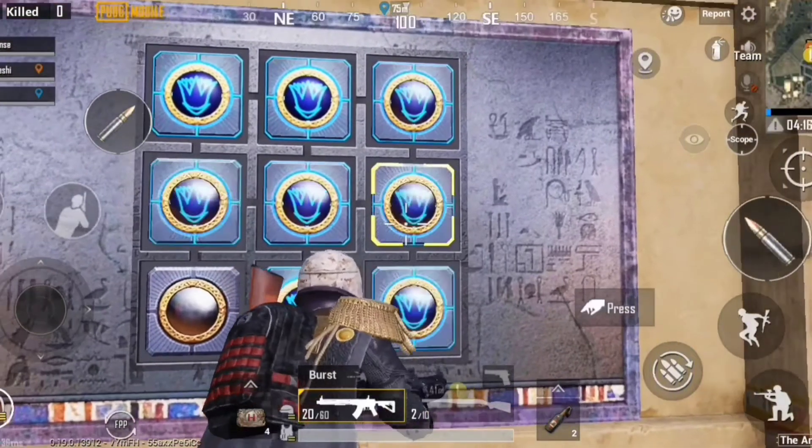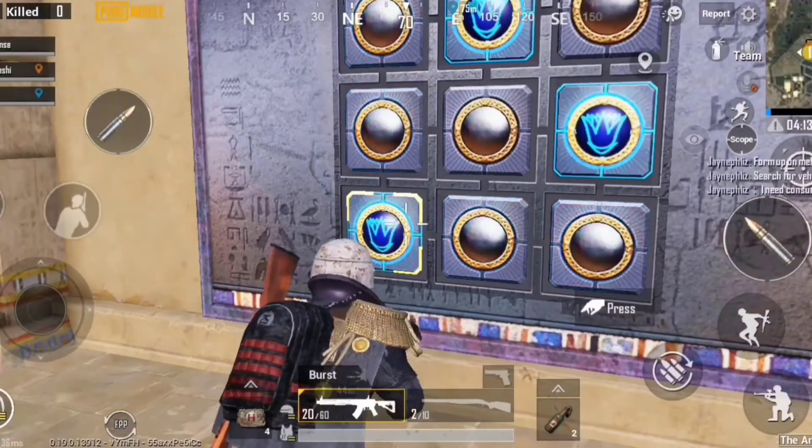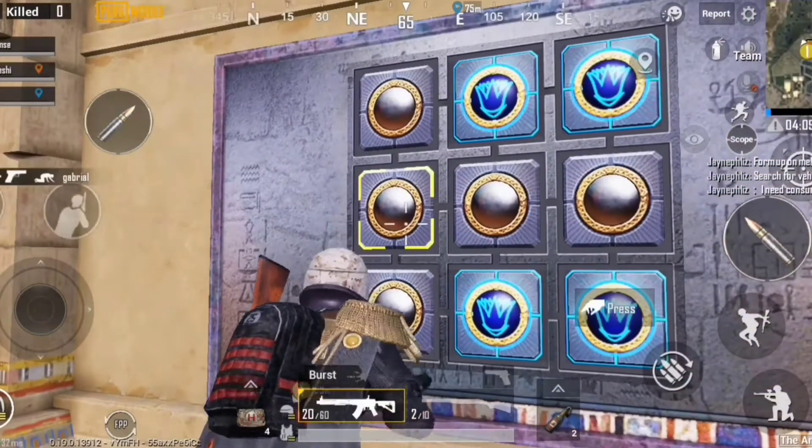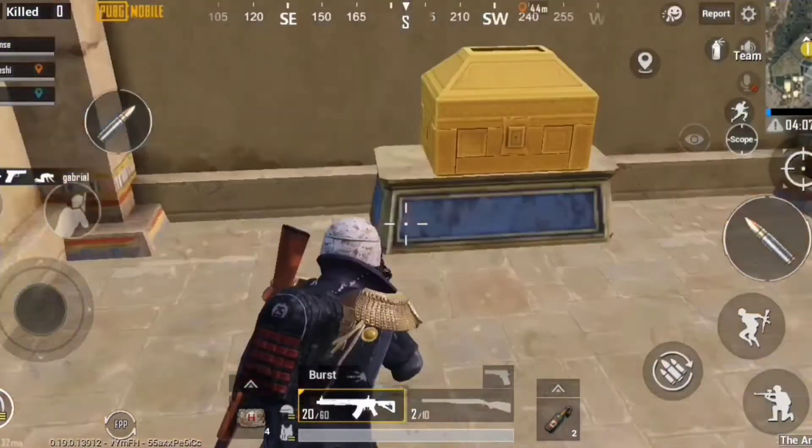As you can see here, I'm randomly clicking the tiles one by one until I get them all lit, and when I find the one — voila — the crate is open. Enjoy your loot!